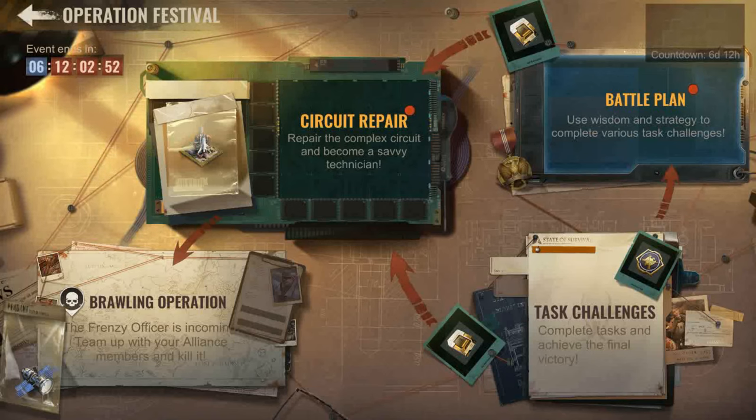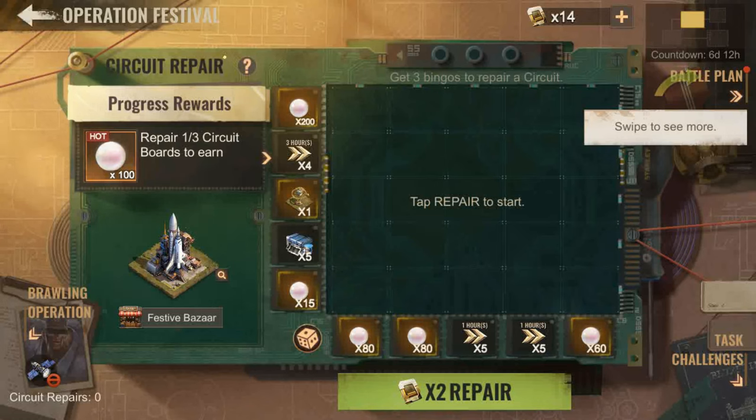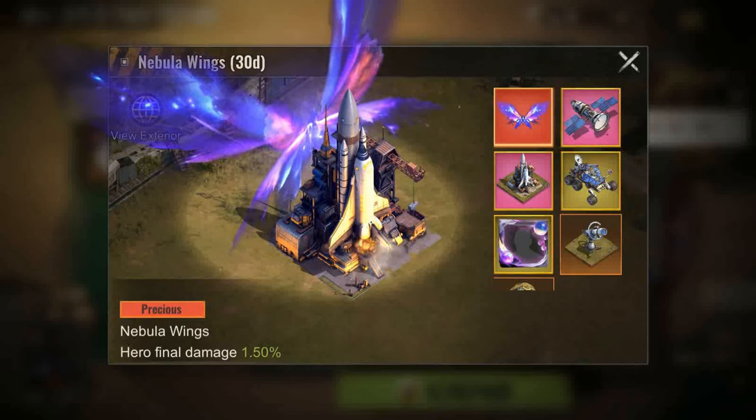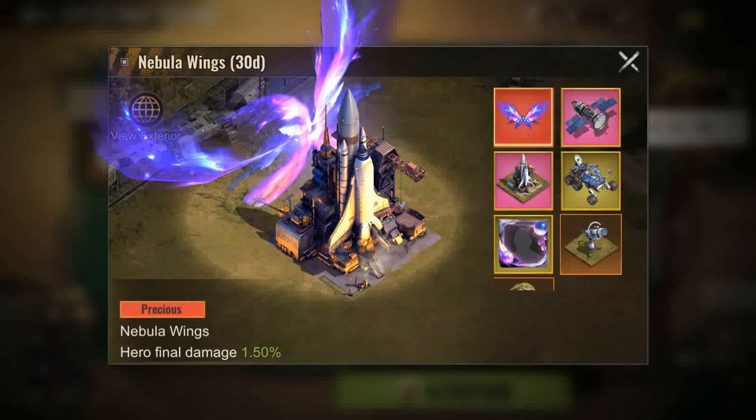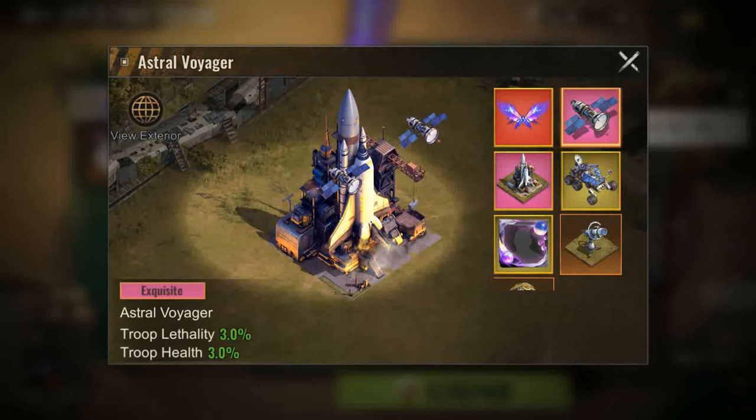The latest Operation Festival event is here and there seems to be some significant changes since the last one. Firstly, there are a few new skins introduced in this event: the Nebula Wings for 30 days giving hero final damage of 1.5%, and the Astral Voyager Sentinel giving troop lethality and troop health of 3% each.